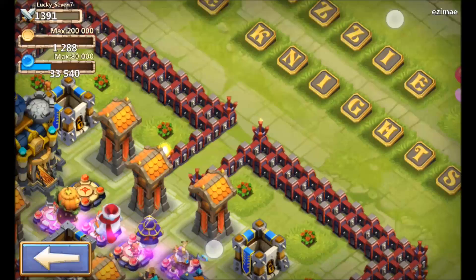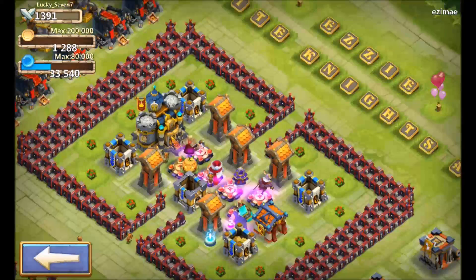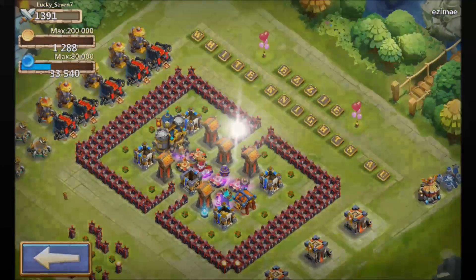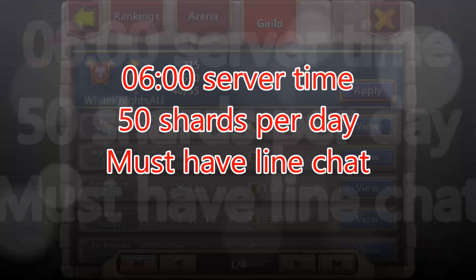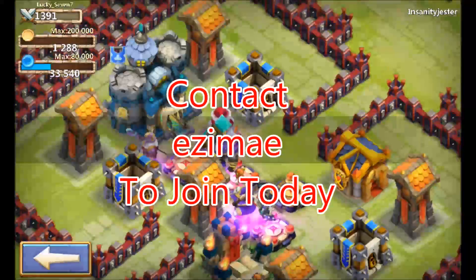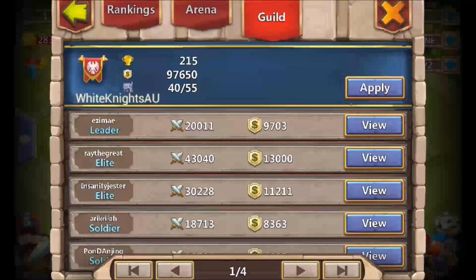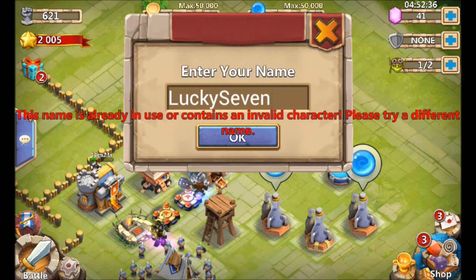I've got an Android guild for you too — it's part of the White Knights Empire. This is White Knights AU, run by Ezzy. Ezzy is one of my good friends, and she always seemed like the person that would be a great leader. Contact her today if you want to join. Now let's get back into the account.